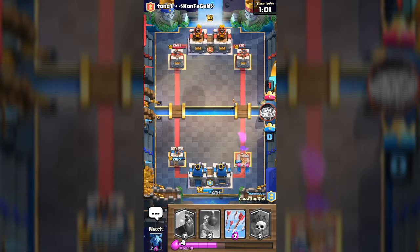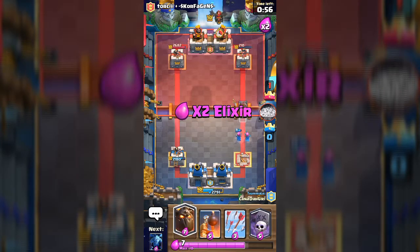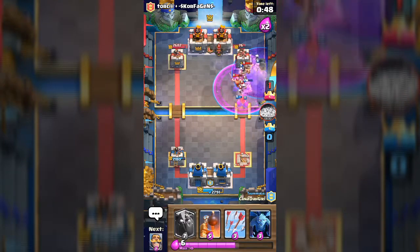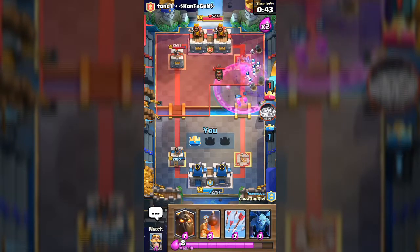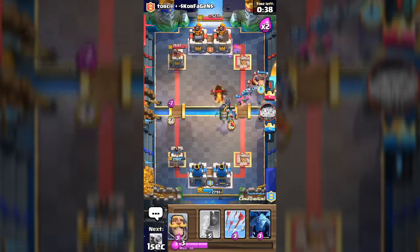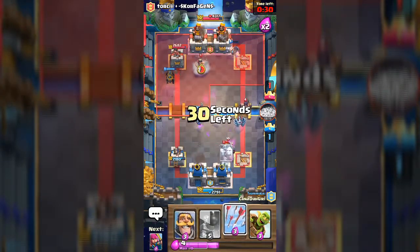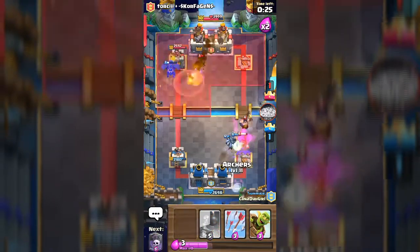Let's put the archers at the back — hopefully we can get them down. We need to pre-crown this guy or something. Oh, he got him! Go Larry, go! Larry just took that down — really good. We're gonna go with our own lava hound from this side together with the minions.